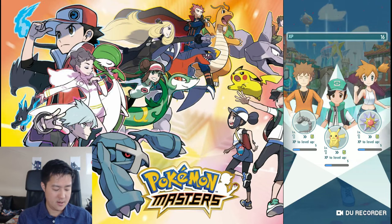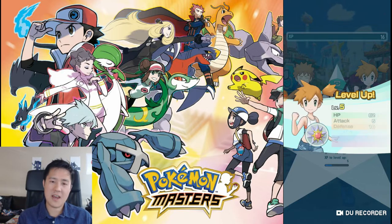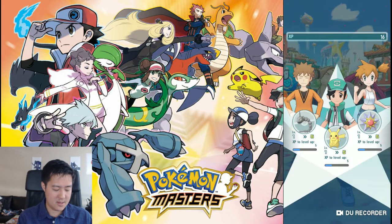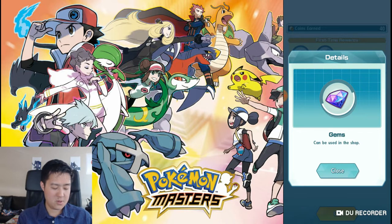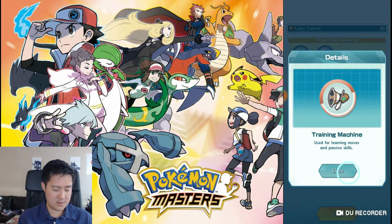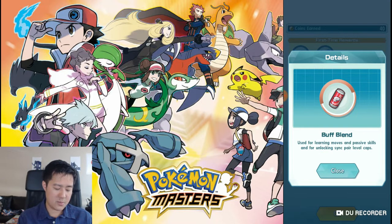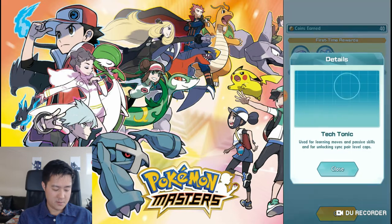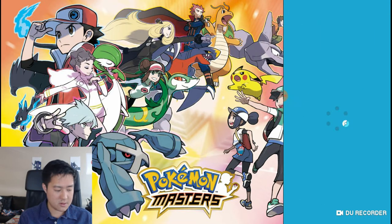Complete! All our guys leveled up to level five, so the Pokemon level up. I wonder if they have IVs and that kind of stuff. Gems can be used in the shop — I'm guessing that's the thing you use to summon. Training machines are used to learn new moves and passive skills. These look like materials you can use to make your guys stronger, and a lot of times all the quests are just going to get you more of that.